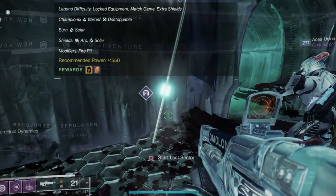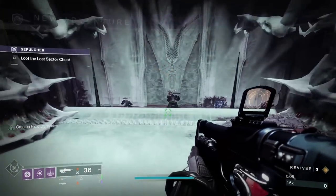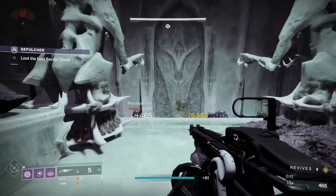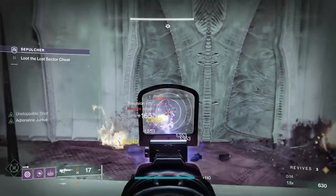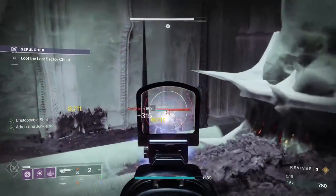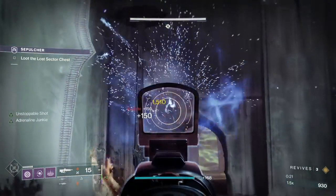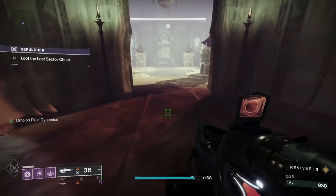Here we are at the first section. We've got a couple of enemies hiding down here and this one is Arc-shielded, so we'll take him out with our Arbalest. We'll kill that one there and this one as well — there are moths everywhere this time too.